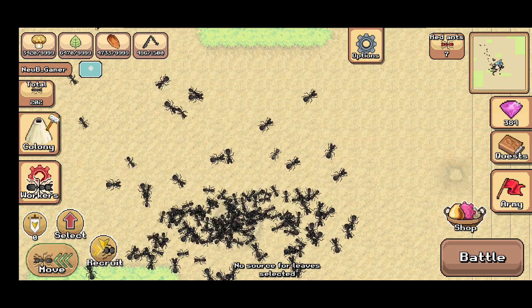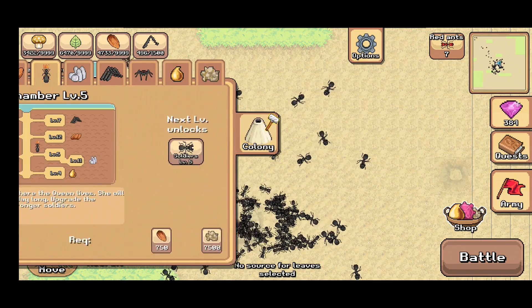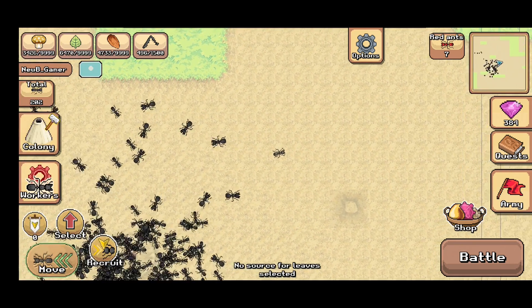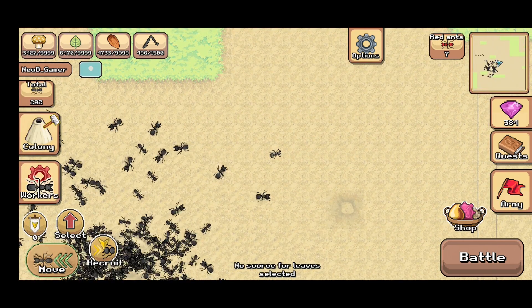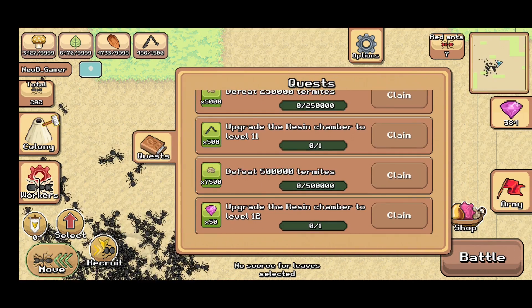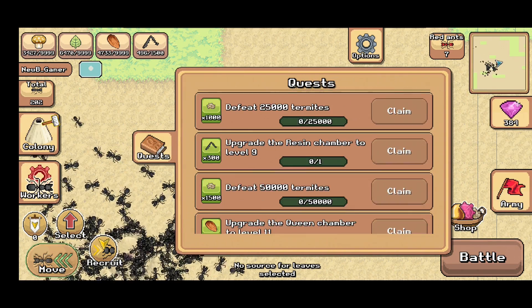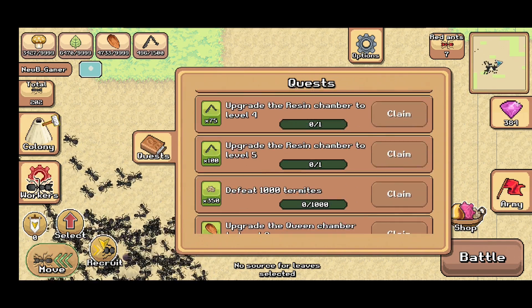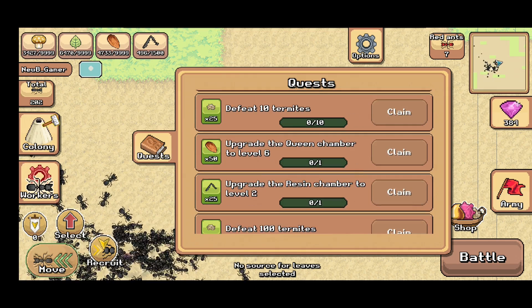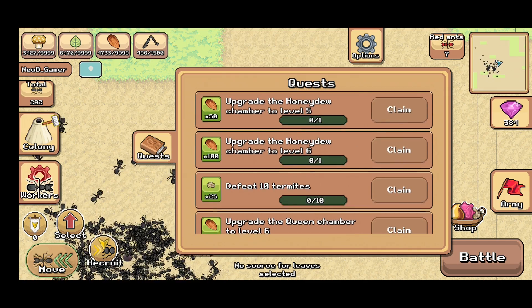One thing to note is that to upgrade the queen's chamber you need raisin — 7,500 raisin for this — and I believe you can get the raisin by raiding the termite nest. Apart from that, as I said, there are a lot of new quests added, and those quests are related to the raisin chamber and termites.